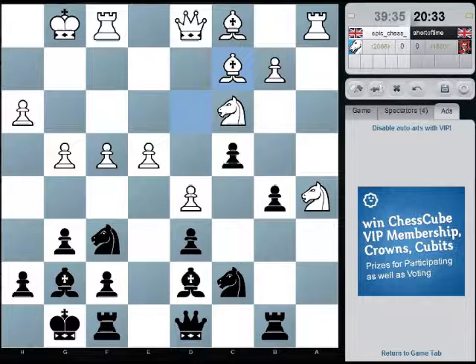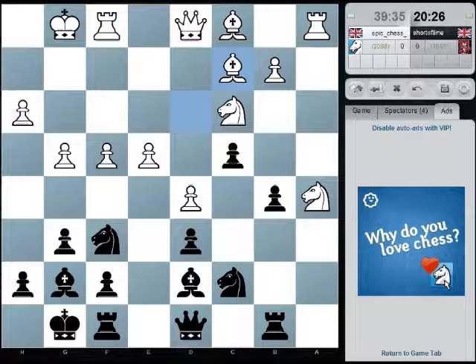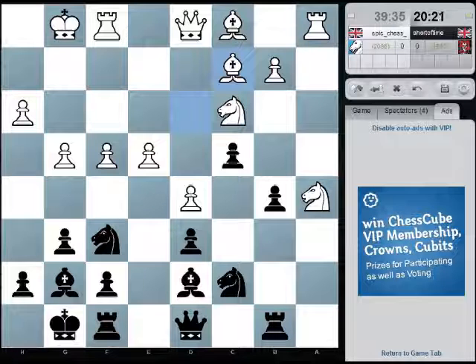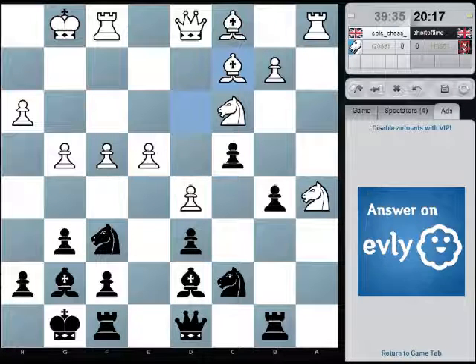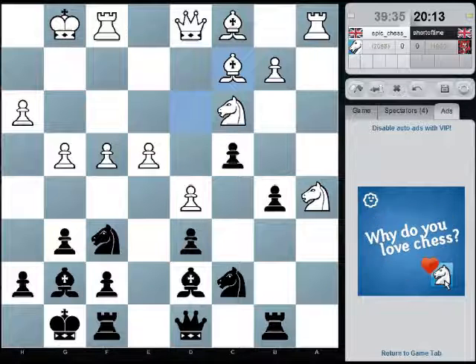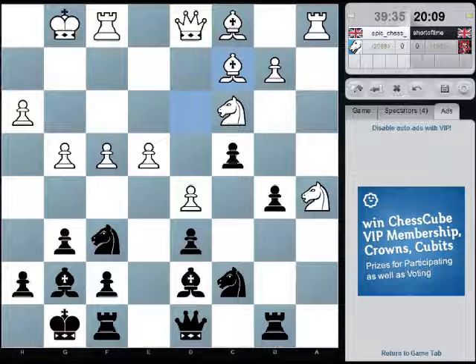But play rook a8 — is he just going to play e5? I mean, has the time come now where I need to retreat that knight to f6? Knight e8 seems a very negative move, and I'm losing pressure on d5.